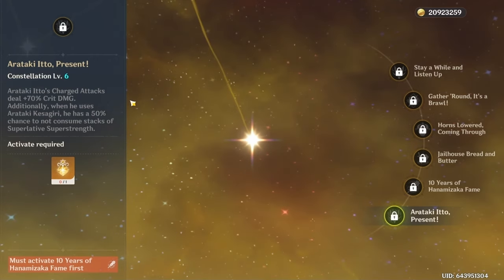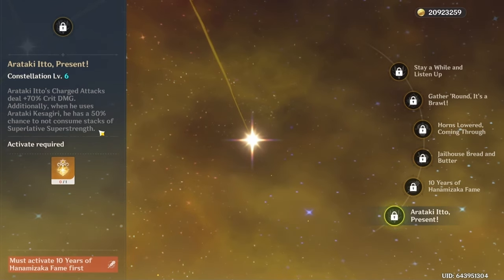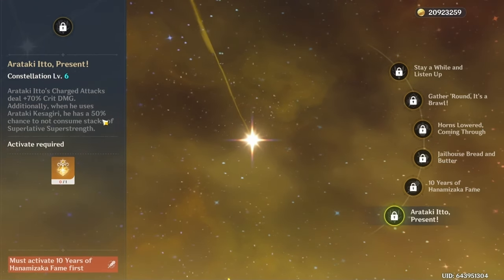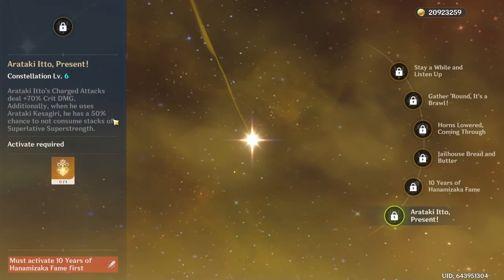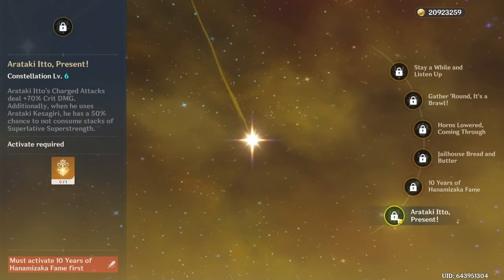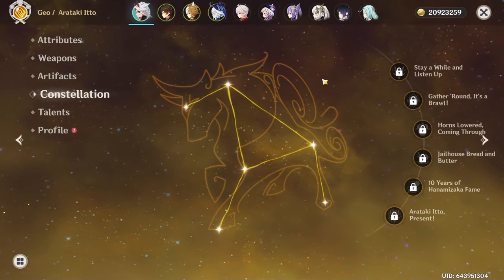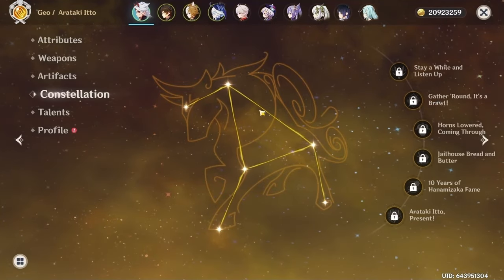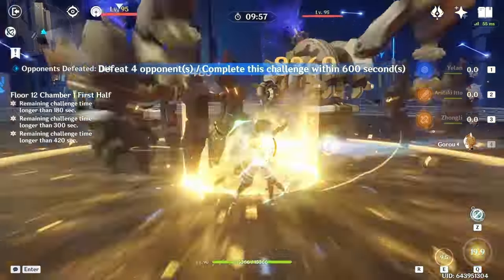C6 is pretty juicy and very fun to have, but it's purely RNG — you could infinitely slash or it could do nothing. Overall it's a good constellation, but since all the constellations before it are pretty mid I don't recommend chasing it. Ito feels complete at C0. If you're choosing between C2 Ito and the weapon, I would probably suggest going for the weapon.